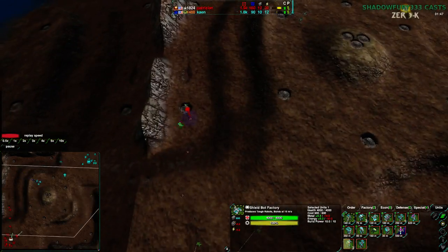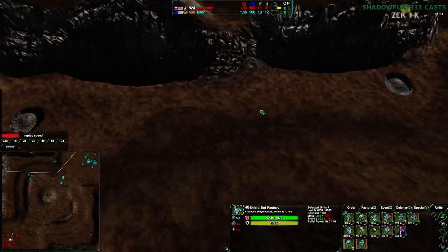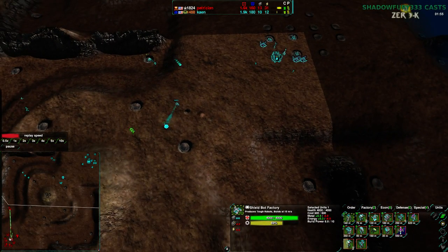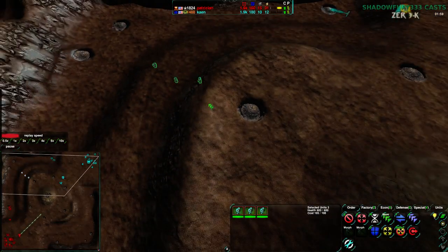Patrician is expanding pretty quickly along the northwest. Cain is moving along the northwest as well. Both players will be running into each other pretty quickly. And like I said, Cain is being very passive, starting out with three Glaives.